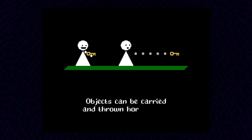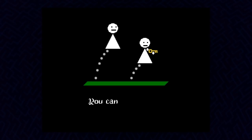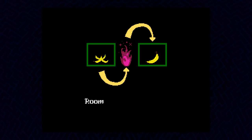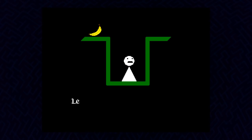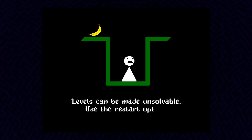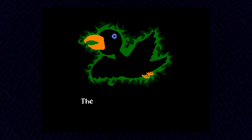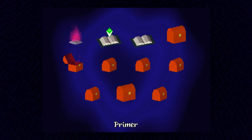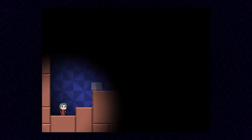Objects can be carried and thrown horizontally. You can jump higher when empty-handed. Jump into chests to access new rooms. Rooms reset completely when you exit them. Levels can be made unsolvable — use the restart option. The restart bird will hint at unsolvable situations. Alright, so let's check out this game.